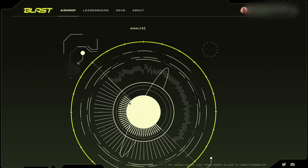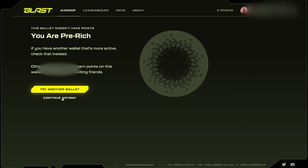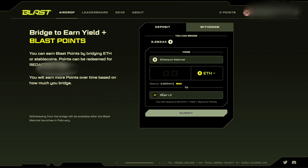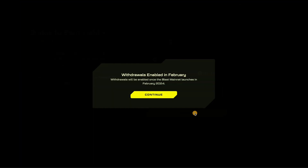Click on 'Check Airdrops,' then wait about 20 seconds and continue. Once your MetaMask is connected, you can choose Ethereum, or maybe you have USDT or USDC. I have Ethereum — I have 3.2 ETH. I didn't choose the whole amount because I need to leave a little bit for the fee.